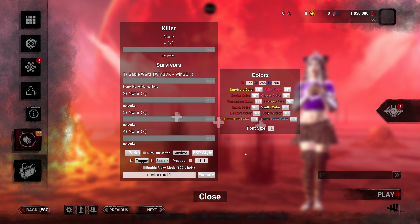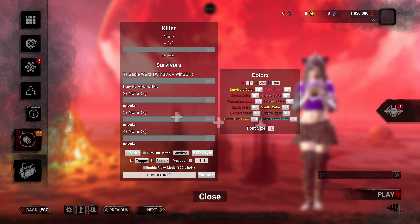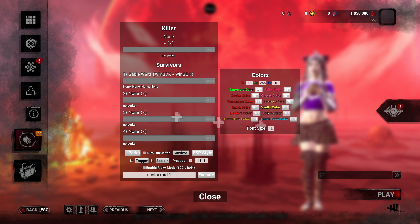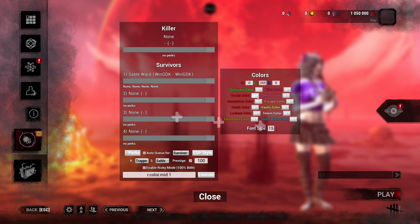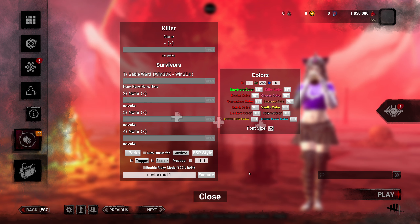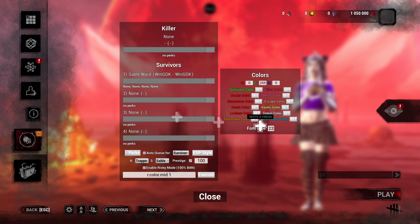You can go to ESP style and change your colors, because these will be colors for different things. What I do is take off all the reds and all the blues, which leaves me with 100% green, and I set that to my survivor color. I want my teammates to show up in green — otherwise everything gets confusing when everything's in yellow: you see gens in yellow, vaults in yellow, everything. I also boost my font size up to about 22 or 24.